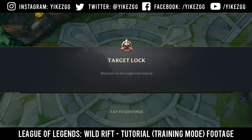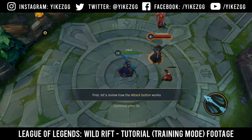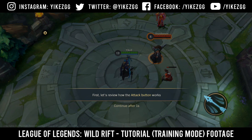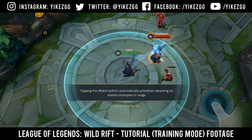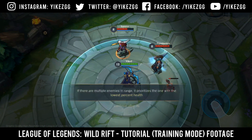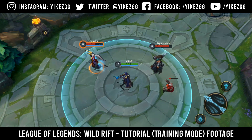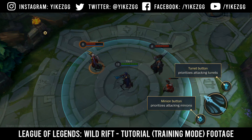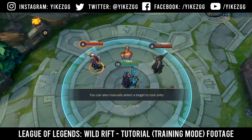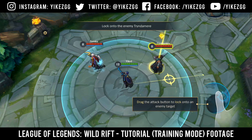Welcome to the target lock tutorial. First, let's review how the attack button works. Tapping the attack button prioritizes attacking an enemy. If there are multiple enemies in range, it prioritizes the one with the lowest percent health. If you want to prioritize attacking minions or turrets, tap the minion or turret button. You can also manually select a target to lock onto. Drag the attack button to lock onto an enemy target.